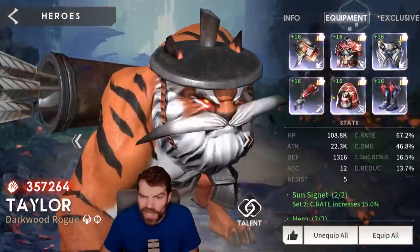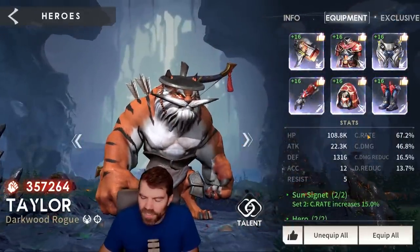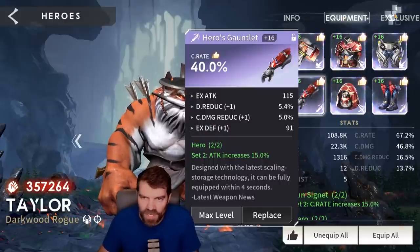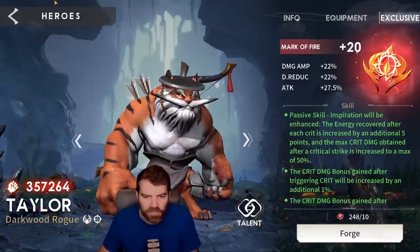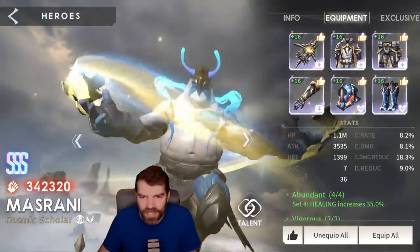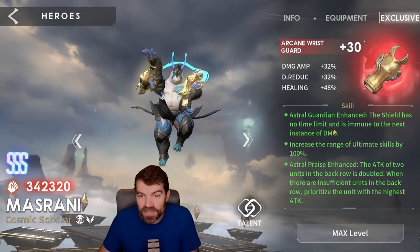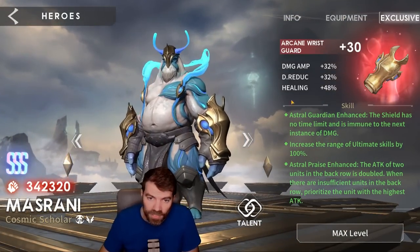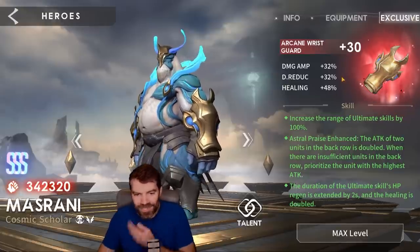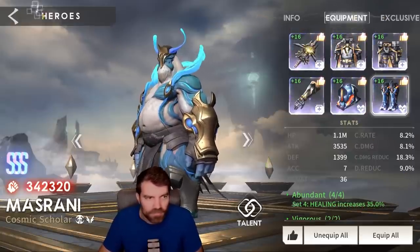Taylor — I use him a lot. He's about 70% crit, a little bit low on crit damage, but he gets his own crit damage through his skills. He's in an attack set, a crit set, and a crit damage set. He's exclusive 20 — I think he's pretty high priority for exclusive 20. Masrani I use everywhere. He's in a healing set with an HP set, focusing on HP. He is exclusive 30, which makes him extremely strong — it gives him more healing, gives him attack boosts to people, and it doubles his healing, which is quite insane. I use him everywhere — love Masrani.